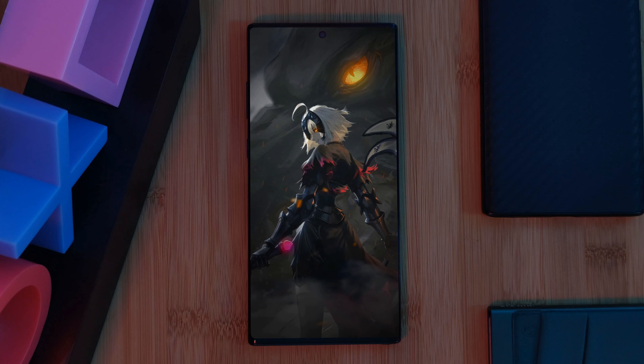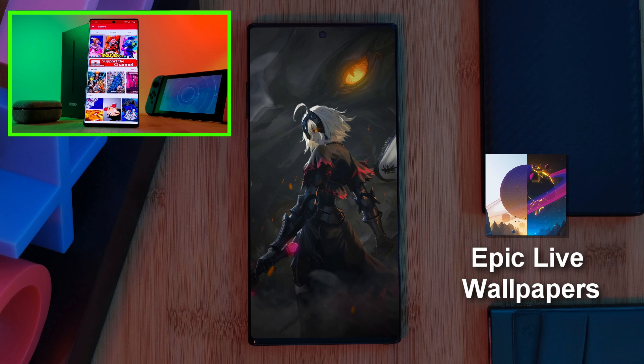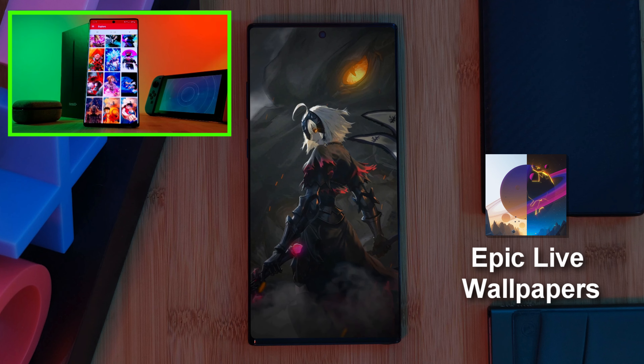The icon pack we're using in this setup to give us this red, white and grey ashed-out look is the Root Junkie Pack. Just simply head to Nova's look and feel section and set the pack as your system icons.